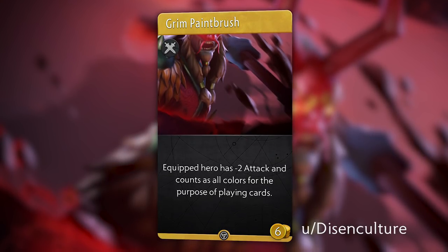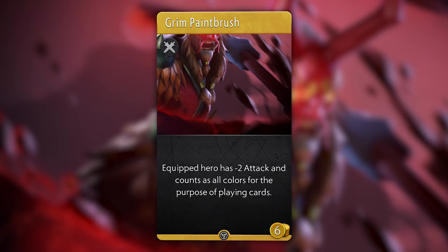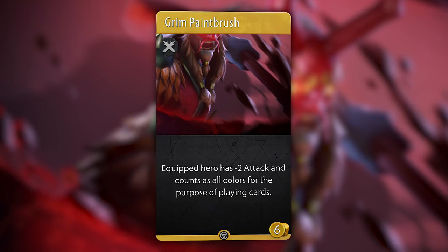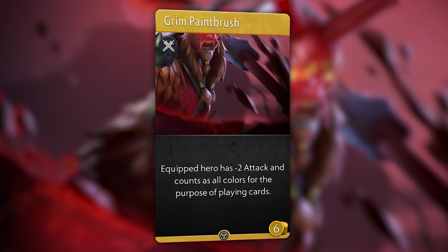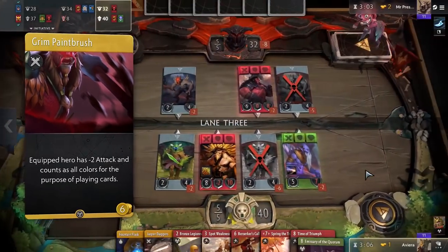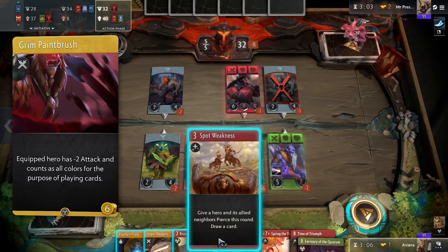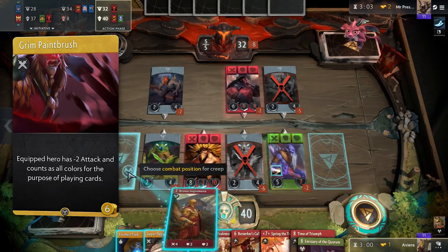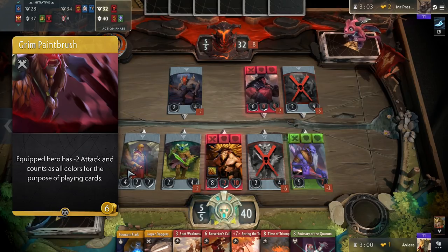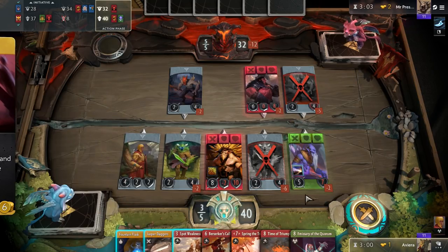Another card submitted by Distant Culture, this 6 gold item called Grim Paintbrush gives the equipped hero minus 2 attack and makes it count as all colors for the purpose of playing cards. Being restricted from playing cards without the right heroes has recently become a pain with the prevalence of annihilations, gusts, and ganks. This item mitigates that by letting you play whatever you want regardless of the hero's color. You can put spells or creeps of a color even if your deck doesn't have a matching hero, enabling powerful cards such as Time of Triumph or Incarnation of Selimene to be played as a one-off. The minus 2 attack is a measly cost for such a powerful effect, and it really opens up the possibilities of both deck building and play, which is the sure sign of a good card.